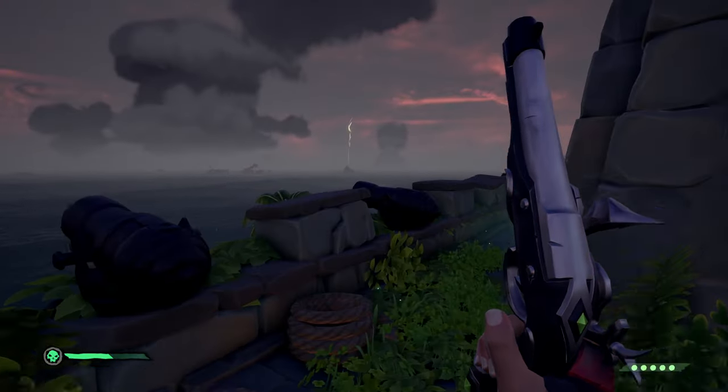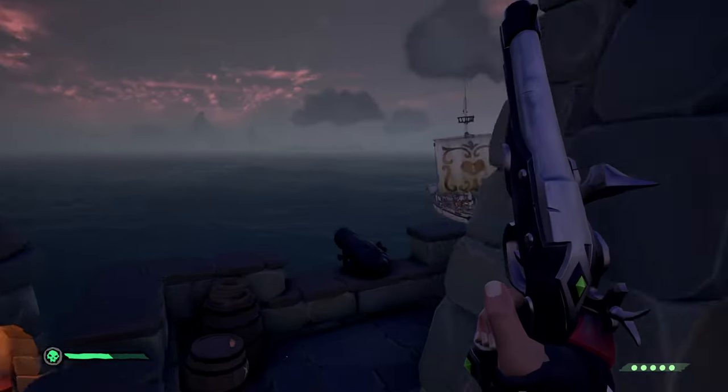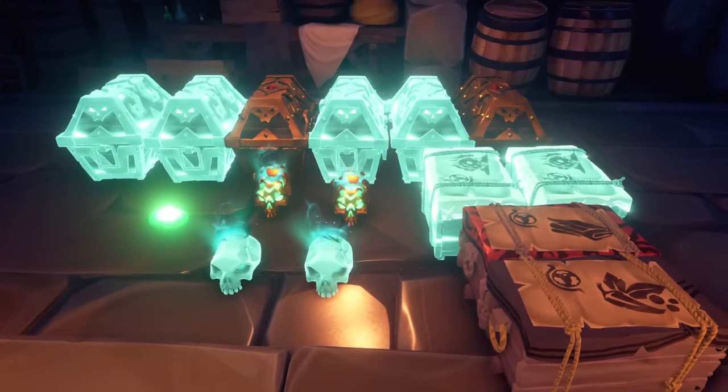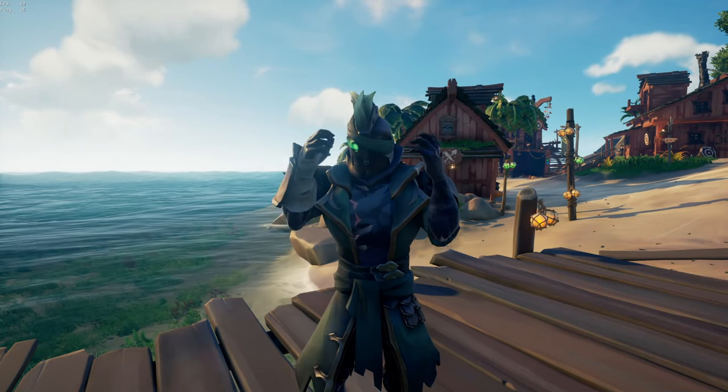Chests and trinkets go to the gold hoarders, skulls go to the order of souls, and crates and commodities go to the merchant alliance. At these forts you're going to find more gold hoarder loot than anything else, so once you've completed enough of these forts you should see your reputation increase a lot.